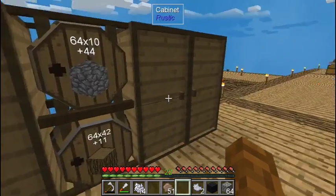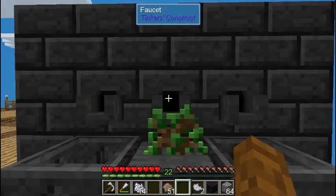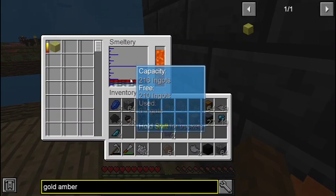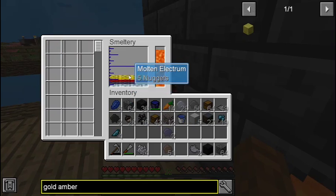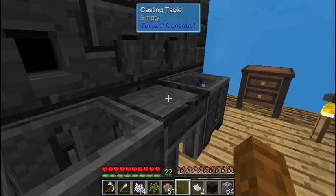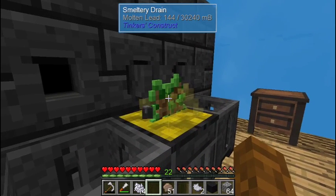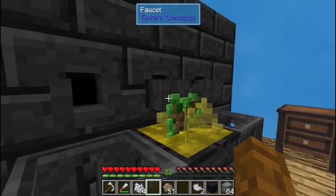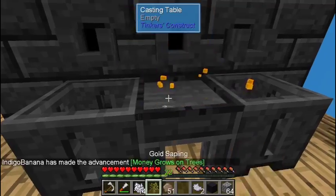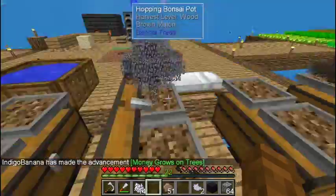I'm assuming you need something else to make a sapling from gold amber, poured over an oak sapling. We've got oak saplings. Then we molten gold — wait, molten electrum? Molten gold to the bottom. I'm not sure what electrum is, I'm assuming it's what happened when I put the gold in. Gold sapling — money grows on trees. Big facts.